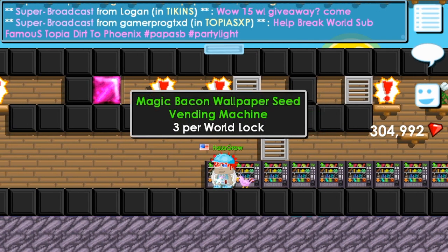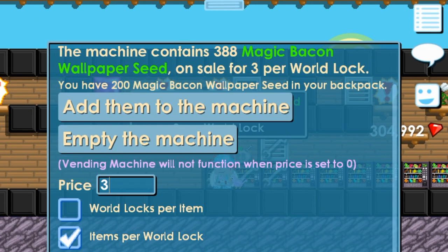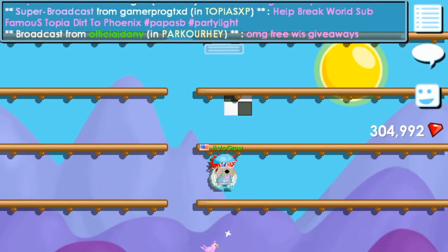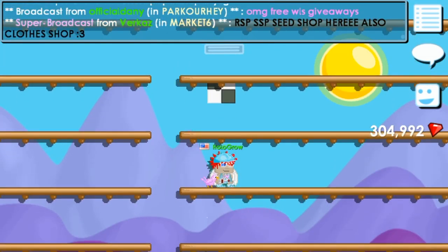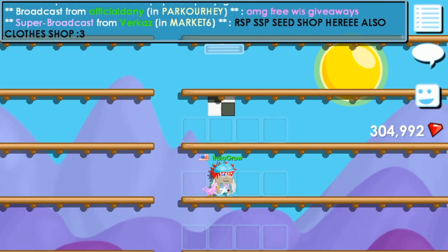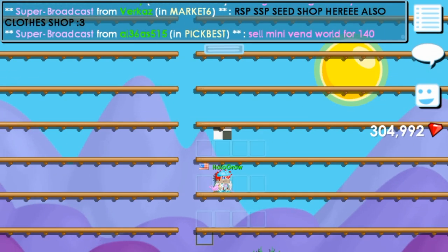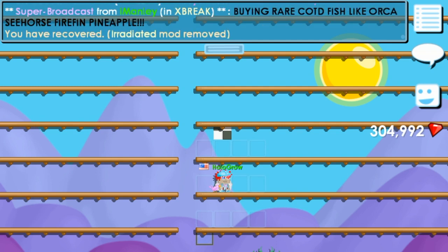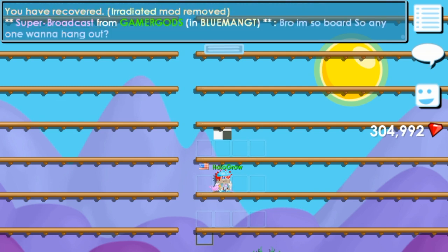Basically what you're gonna wanna do is you're gonna wanna buy these and you're gonna pray that you get a pig. I only have 588 here. I bought 2,000 before and I got a pig, which doubled my world locks. So I sold off the rest of the seeds and I spent 5 deluxe to get all those, and in the end I got 10 deluxe. If you buy the seeds and then sell the blocks you're gonna lose like 20 world locks, however if you get a pig you're making basically 5 deluxe.